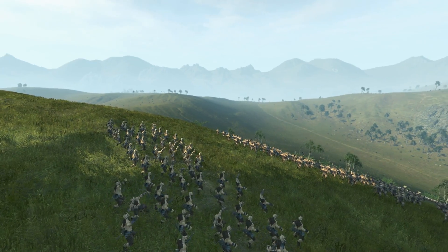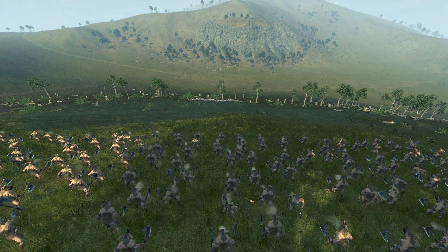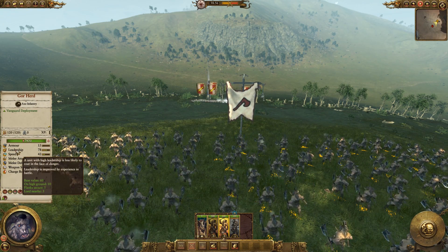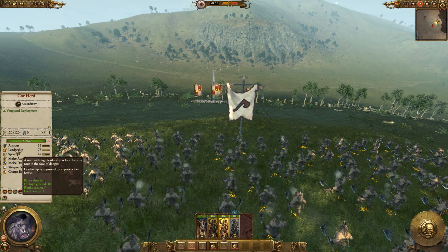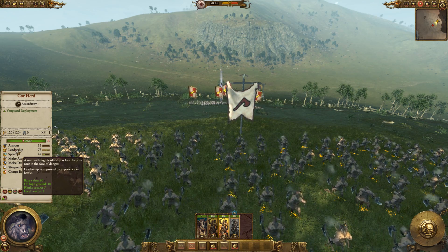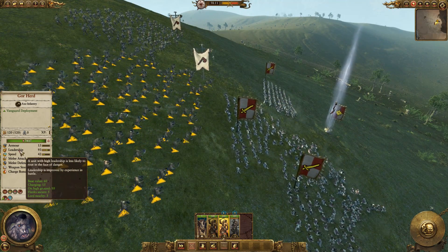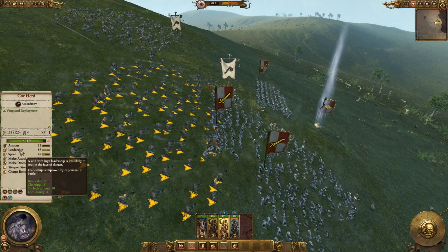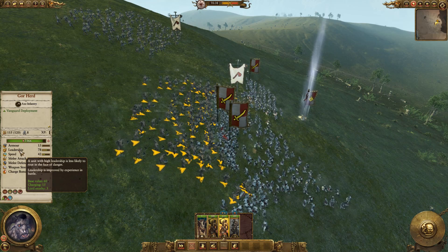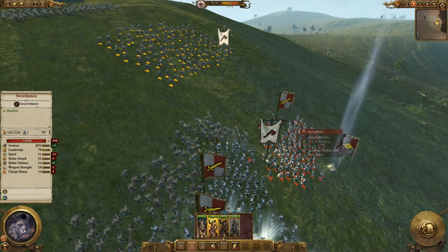So let's start with the obvious one: high ground. Everyone knows that high ground is generally a good thing to hold, but what advantages do we actually have in Total War Warhammer? The first one is that you get a buff to your leadership when you're on the high ground. You can see it says 'on high ground 10,' meaning your boys are chuffed that they're above the enemy. While this seems like a really useful buff, it's actually not that great because as soon as you come into contact with the enemy at the same height, your leadership bonus is gone. After a battle or if you want to pull a unit back, it can be useful to get them to high ground to bolster their morale.